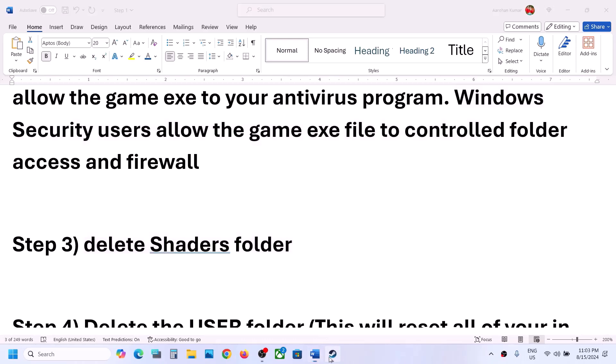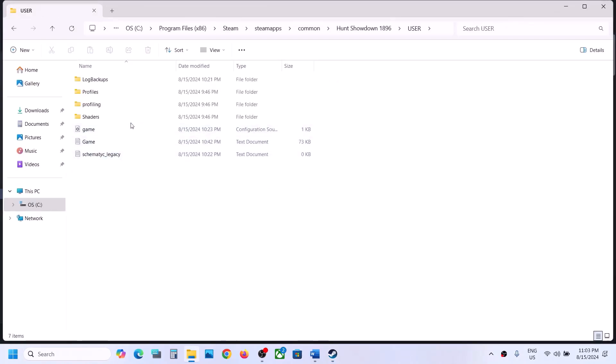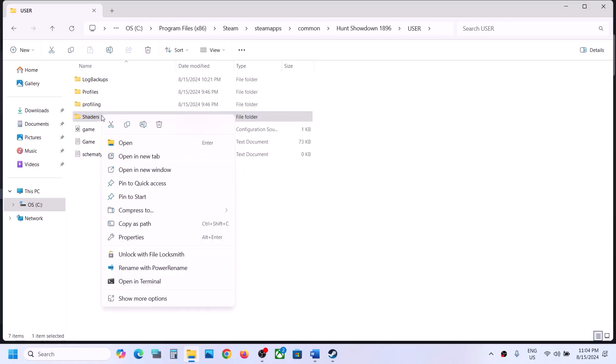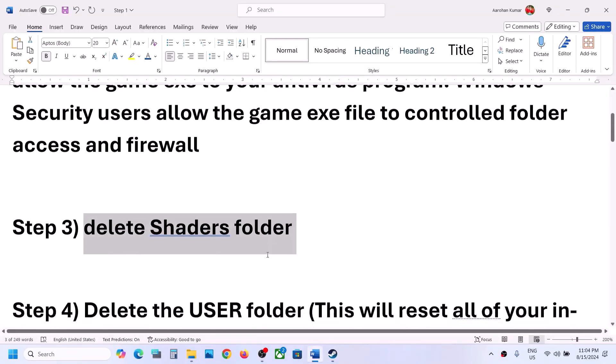The next step is to delete the shaders folder. Go to Steam, right-click on the game, select Manage, then click Browse Local Files. In the game installation folder, open the Users folder and you will see the Shaders folder. Optionally, copy it as a backup. Then right-click on the Shaders folder and delete it, then launch the game and check.